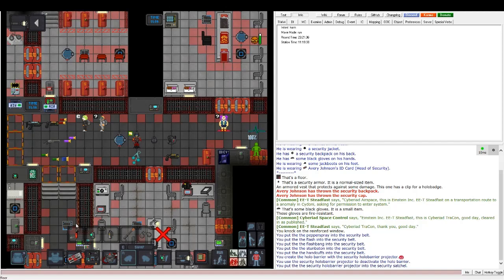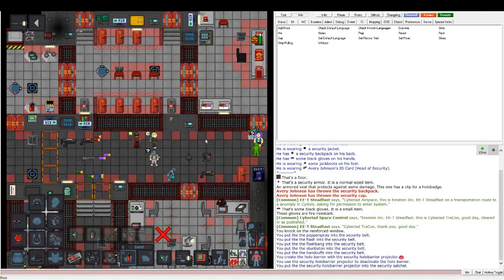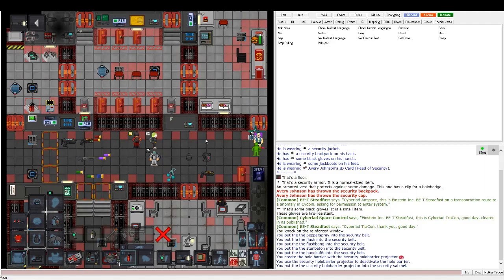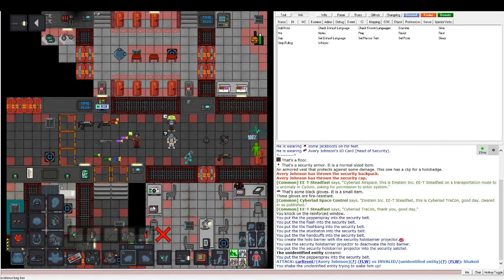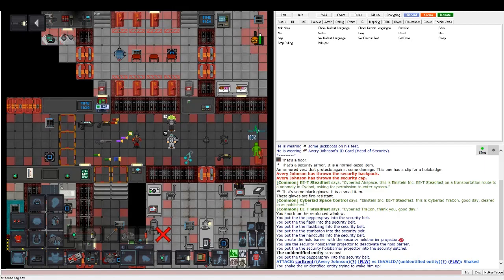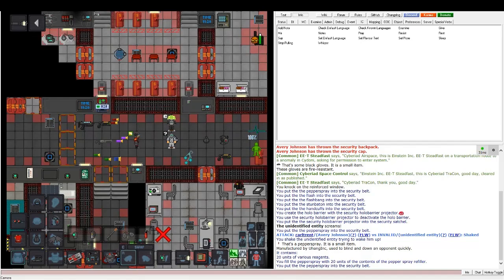Next is pepper spray. It's hardly ever used, but it's actually pretty good against people who don't have a gas mask on. Since this guy has a gas mask, nothing happens when I try it on him. But if I use it on this guy without a mask, he gets knocked over — it's actually a pretty long stun. You can combo that with anything else. Pepper spray has a limited amount, but you can just go to the red pepper spray refiller, click on it, and it'll refill.